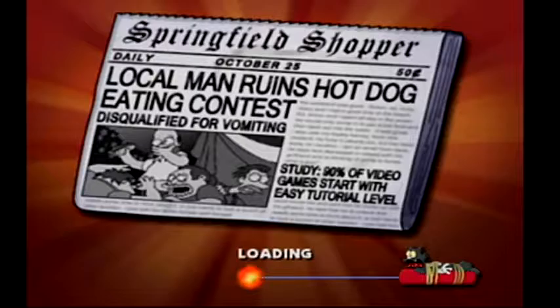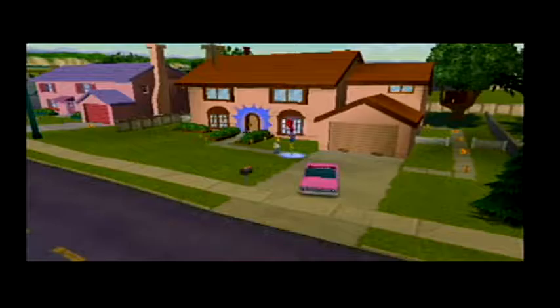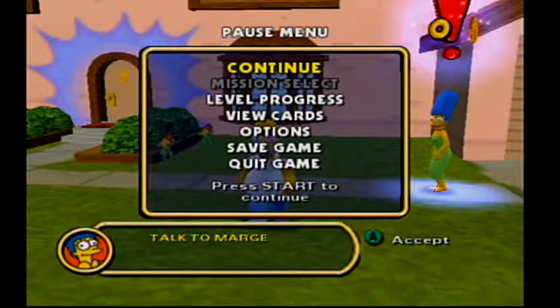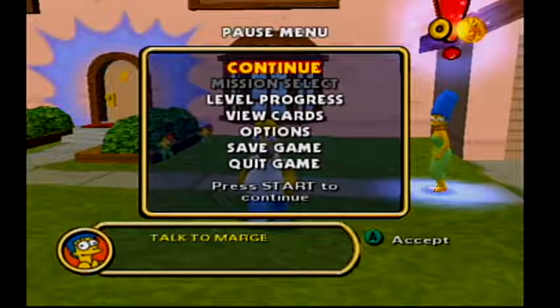Alright, so now we're going to jump right into the actual gameplay. This first level is a tutorial level. We're going to skip the tutorial controls — we know them already. We're going to try and do this as a 100% walkthrough. So when you pause it at level progress, you got seven story missions, a bonus mission, three street races, seven collector cards, three character clothing, five vehicles, 20 wasp cams, and 15 level gags. We're going to try and do every single one of those things before we progress to the next level.